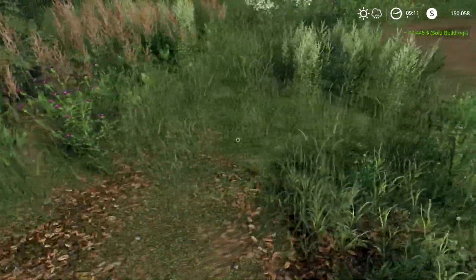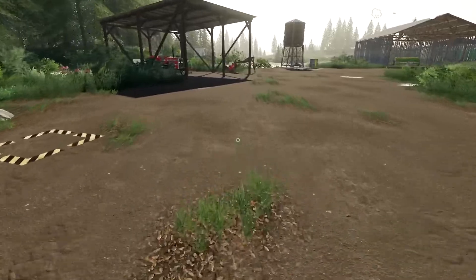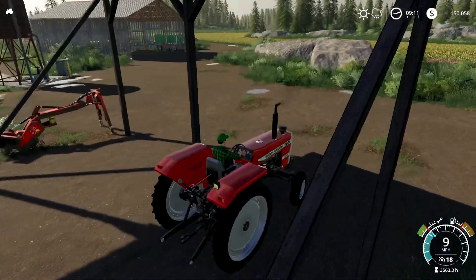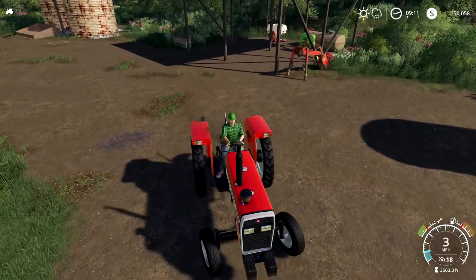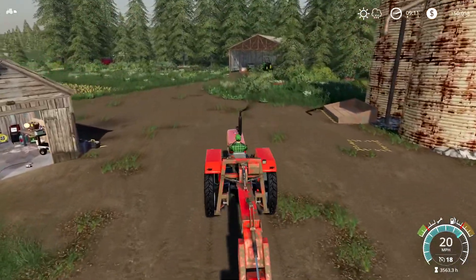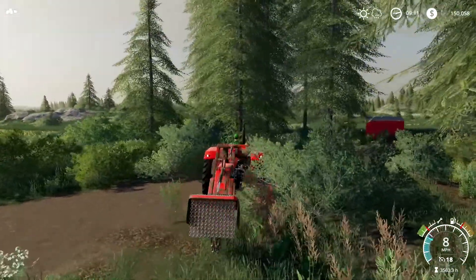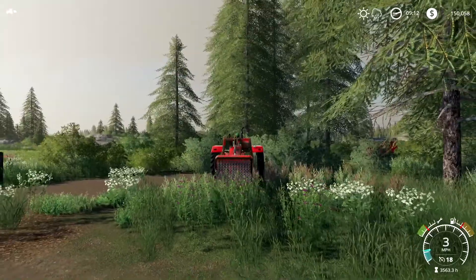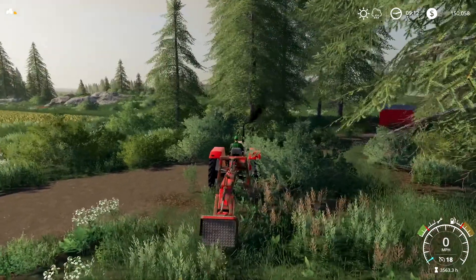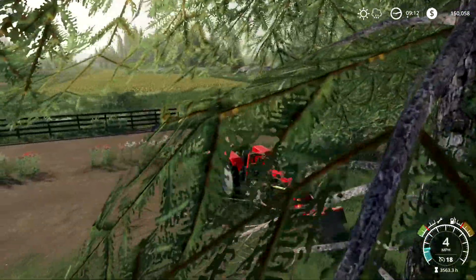There's a tree stump somewhere in here that we'll need to take care of. We'll grab the little Massey Ferguson and get that done. We actually got quite a bit of money for all of the scraps, so that's always nice. I don't know if this is going to remain the way we're laying it out right now — I'd probably say it won't. For now we're sort of going to stick with the original layout and put the house here.